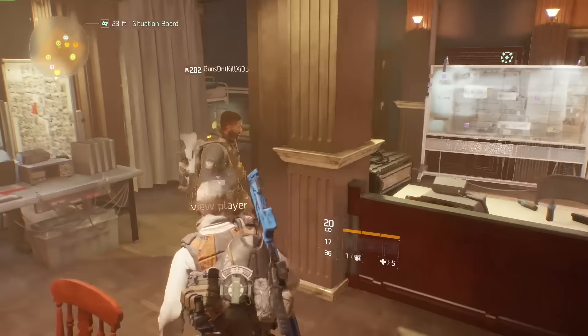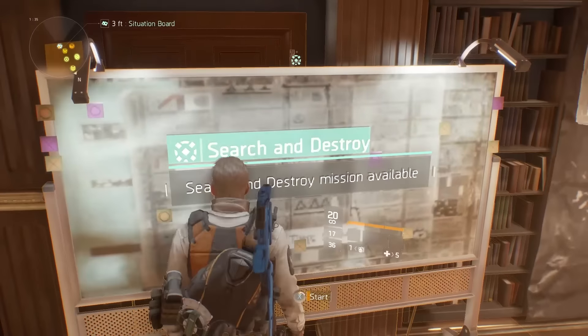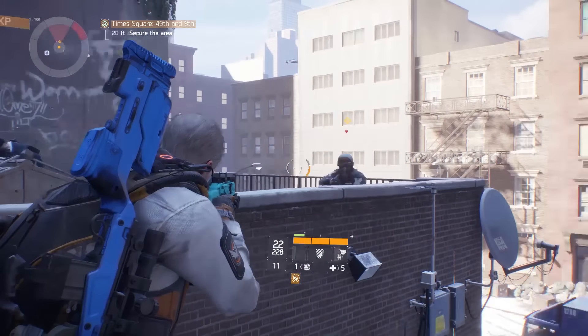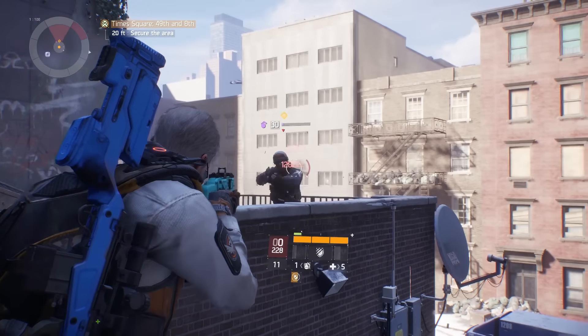Once in the safe house, head to the intel board to start search and destroy. You'll be sent out to clear a few areas of enemies which will be highlighted on your map. After the enemies have been neutralized, head back to the safe house to turn in the mission for more intel and a reward.